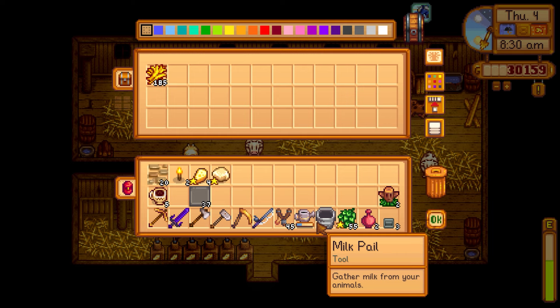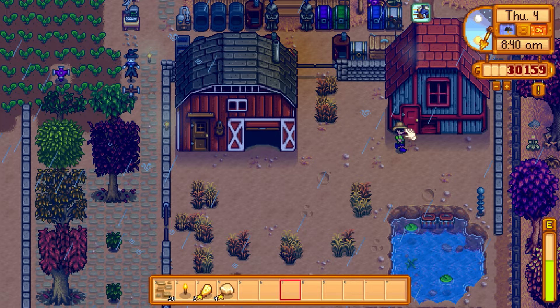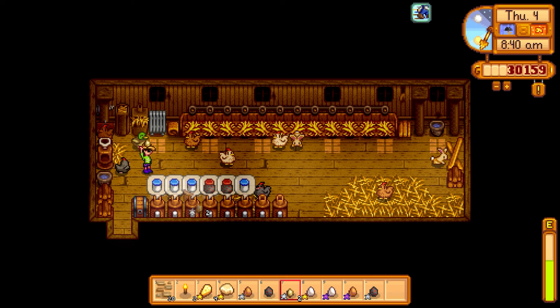Someone also mentioned rabbits drop items every four days. I'll store the milk pail and put the triple shot espresso in my inventory instead. Checked the chickens — they have plenty of mayonnaise and eggs, and today is duck egg day.